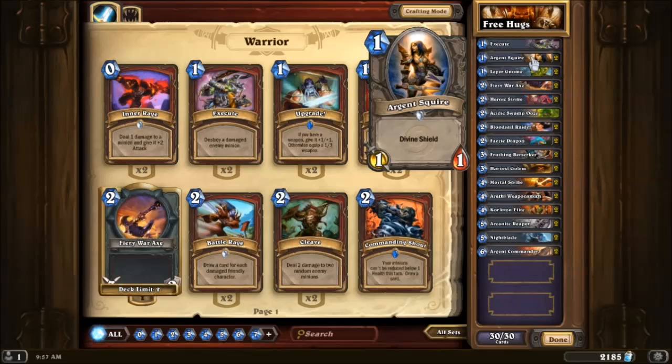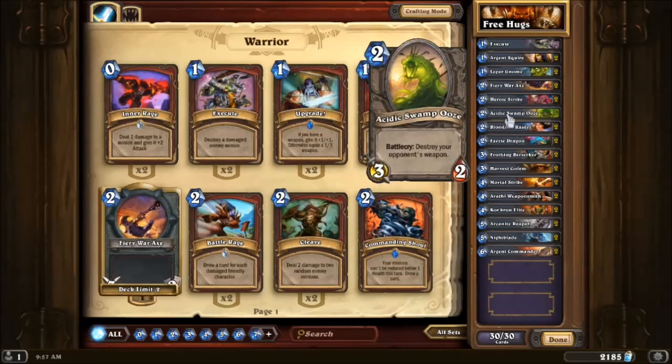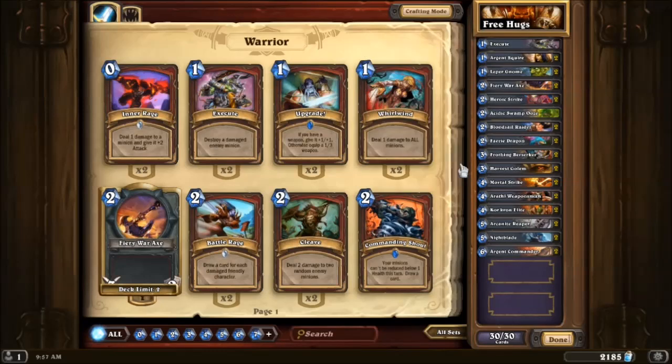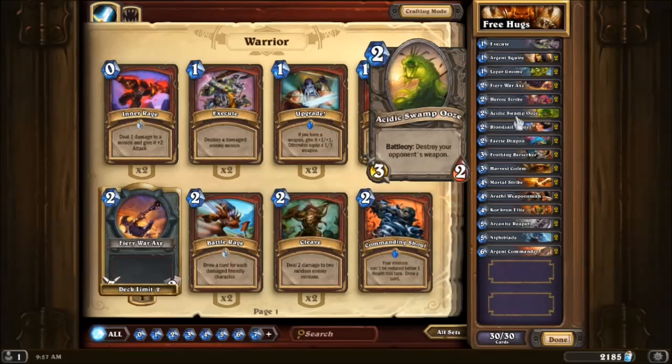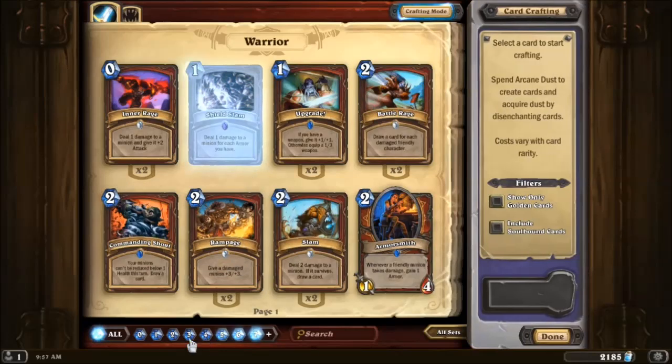Argent Squire is good because it draws attention, and one damage over time doesn't seem like a lot so people ignore it. But it can trade well with other one-health minions like the Leper Gnome, or just keep doing one damage — it helps over time. Acidic Swamp Ooze is pretty good for the meta I was facing before, and probably could replace it with a few things. This could be the card that gets replaced with Leroy. And like I said, Leroy Jenkins is just a good card in general.